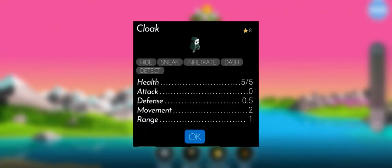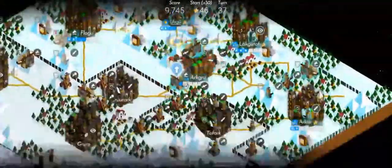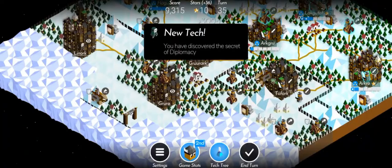Also, now that the cloaks have just been released and V81 is out, you can pretty much use either of these 3 units to counter assassins. But cloaks themselves can only be countered with other cloaks. Cloaks are just too good.